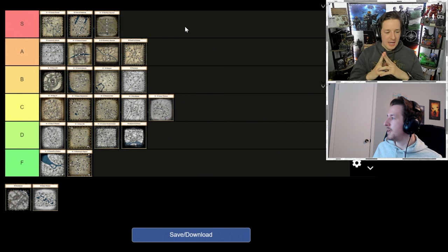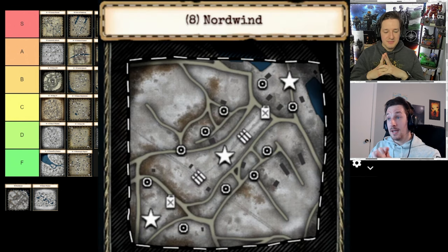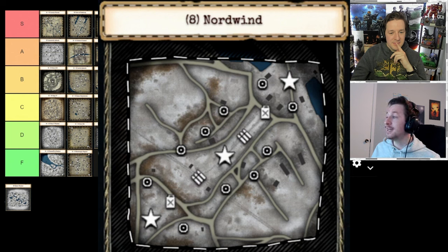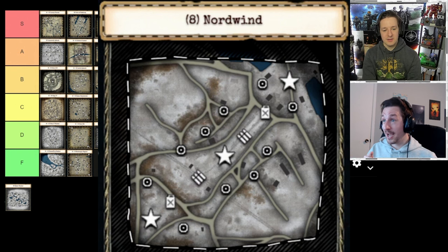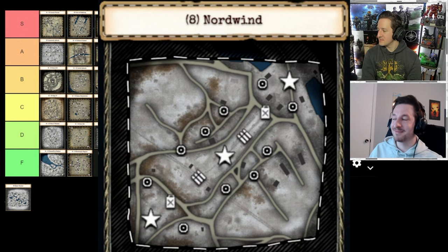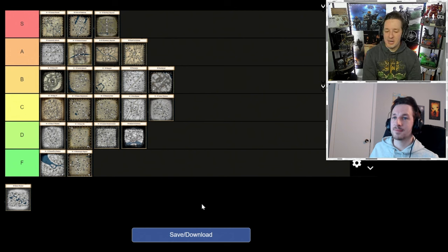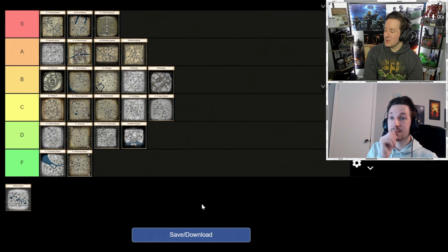Nordwind — both players have come around on this map. The city area is more distinct but the hill area is frustrating and pathfinding can be annoying in some areas. The snow aesthetic doesn't really make it look better. B tier — still too wide and the hill area is problematic, but the overall appeal is there.